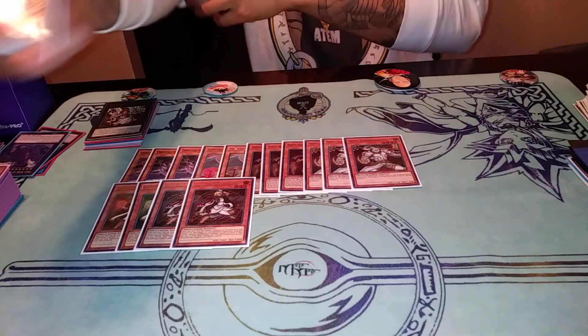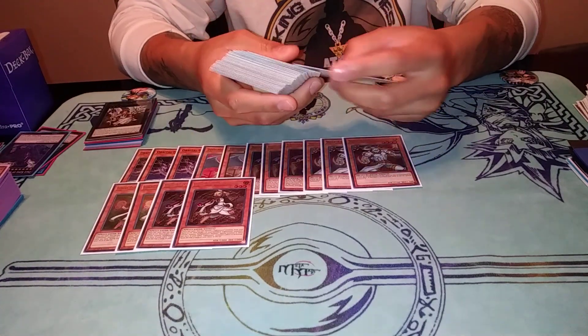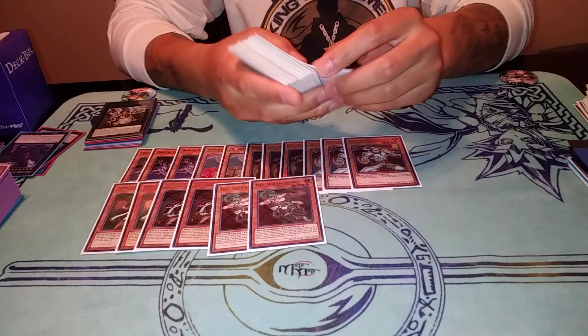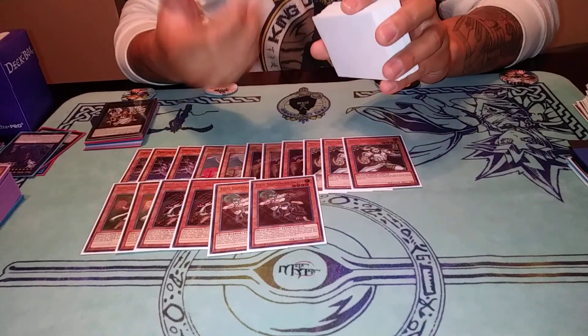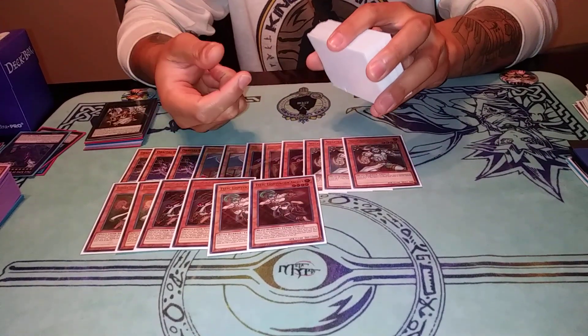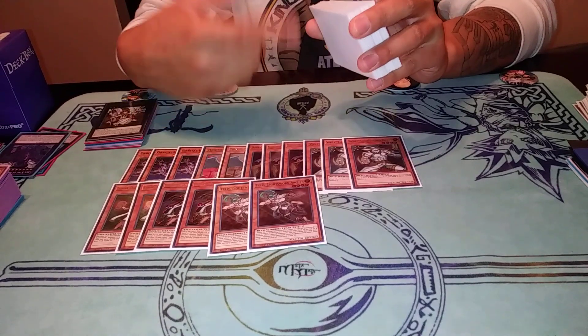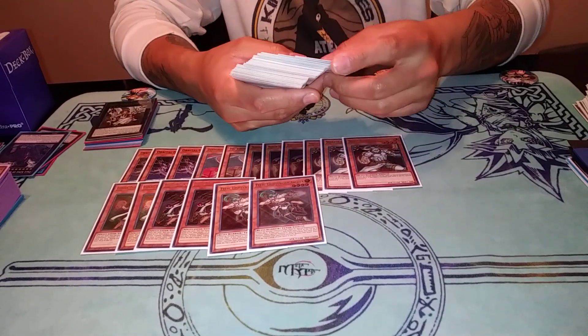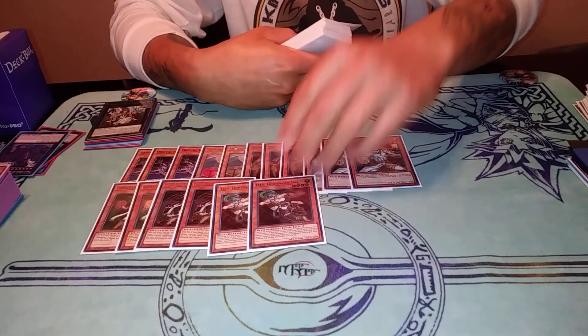This deck is random — even for the person playing it, we never know what's going to happen as Lightsworn players. We also play Two Felice because you want to mill good cards. I play a lot of cards in this deck that are just good to mill because that's what Lightsworns do — they mill. Because they mill so much, you want to play cards that are going to be really strong when you mill. That's why I like the Two Felice.